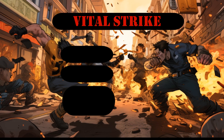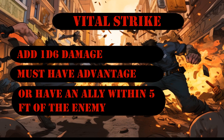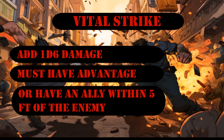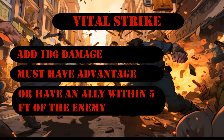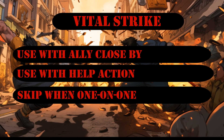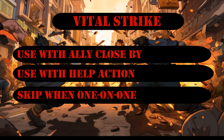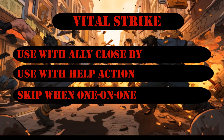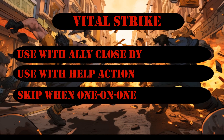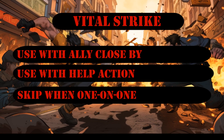Next up is Vital Strike. This mechanic allows you to add some extra spice to your damage, but there are conditions: you need either an advantage on your attack roll, or a friendly ally within five feet of your enemy. The prime time to use Vital Strike is when you've masterminded a perfect ambush, or maybe your scoundrel is lurking nearby your target. Pair Vital Strike with the Help action and you're in for a juicy damage boost.